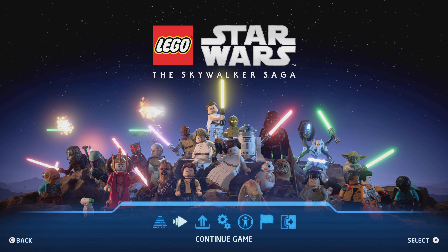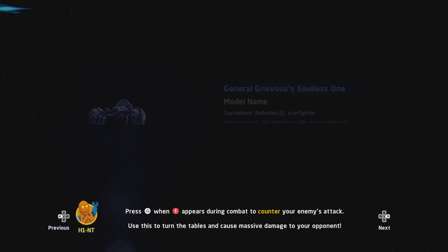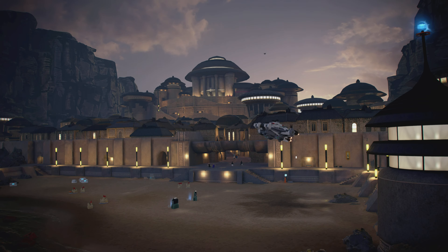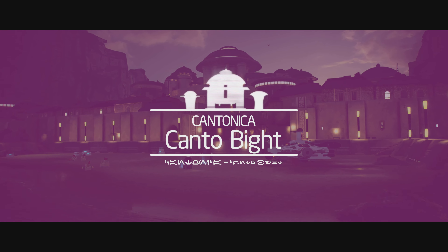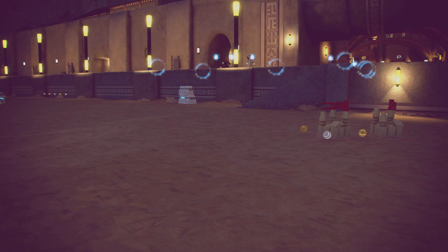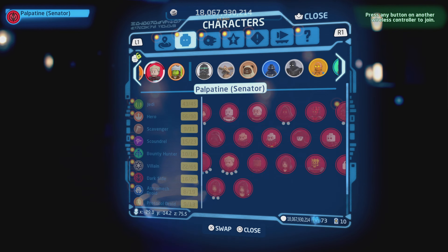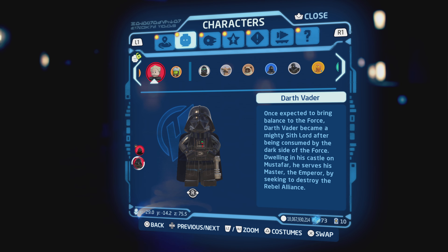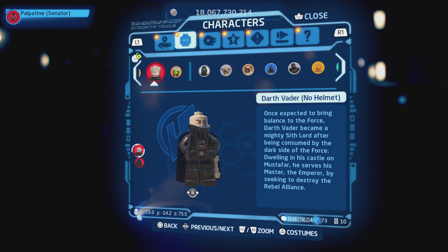What is happening guys, I am back with some more LEGO Star Wars: The Skywalker Saga and we are heading back to Canto Bight — however you pronounce the name of that casino planet. We haven't flown General Grievous's ship yet, so we have to do that eventually. Let's go ahead and swap Palpatine to a different character. I see there are two Darth Vaders — there's a Darth Vader without his mask from Return of the Jedi. Let's do that one.